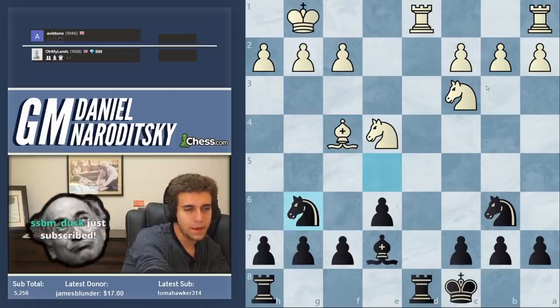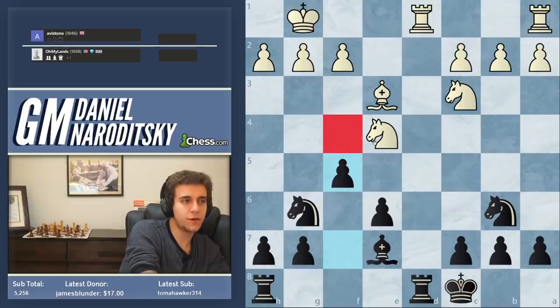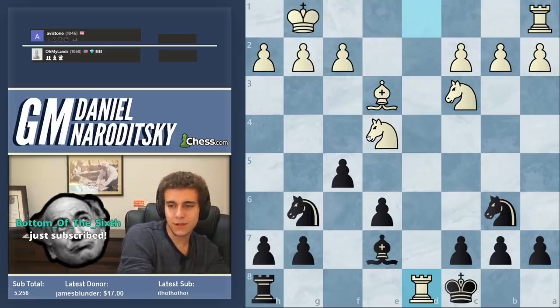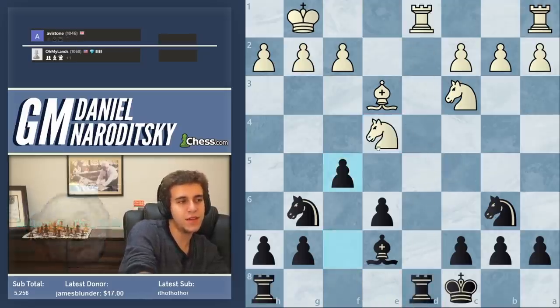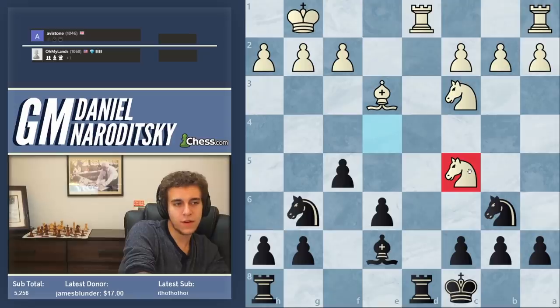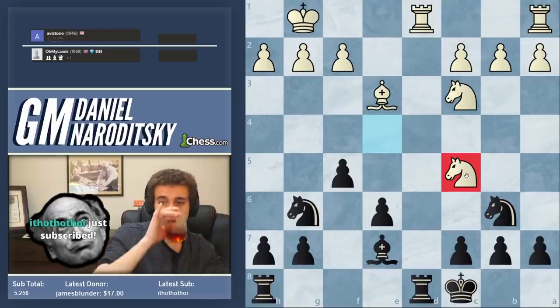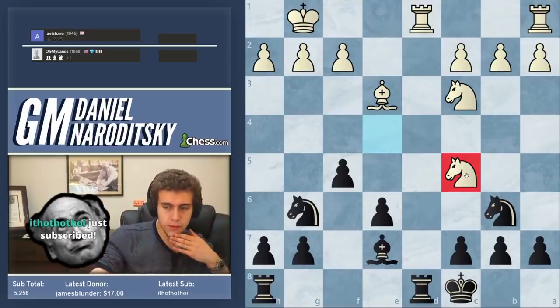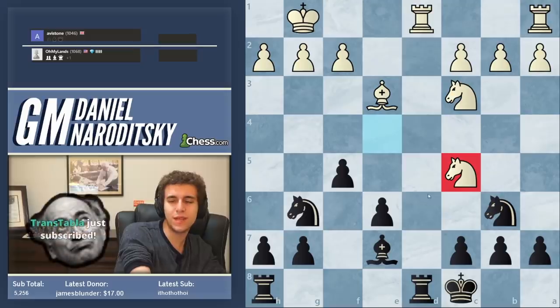That's just completely winning. He goes bishop e3, we go f5. We're trying to dislodge the knight from e4 and it is no good place to go. Takes, takes, knight c5 — now, had he gone knight c5 immediately, that would have been very inaccurate. The problem: if we play f4 here, that's the same thing as in the game. But where does this take its power? This takes its power from the fact that the knight attacks the rook. Otherwise this would just be a pawn and we would capture the bishop.